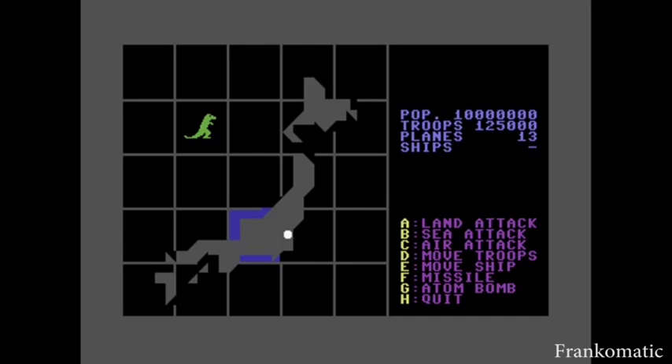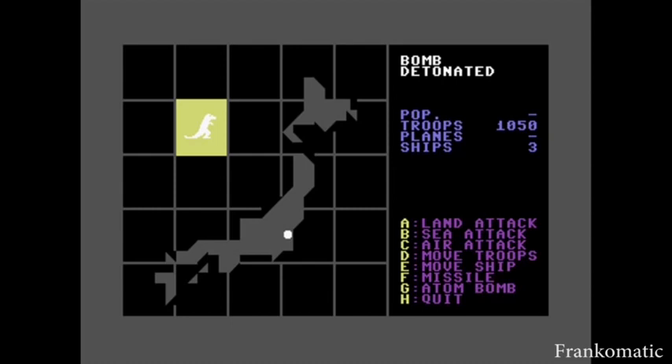The level is a map of Japan, and Godzilla can appear at random areas. There is information on the screen telling you basic supplies you have, whether it be your troops, the population of the city, planes, etc. You have 8 attack options: land attack, sea attack, air attack, move troops, move ships, missile, atom bomb — which is the most powerful attack — and quit. Depending on what move you make, the game will create a dialogue to let you know the outcome of your decision.